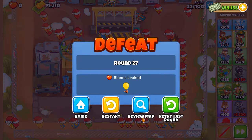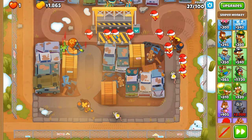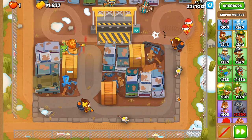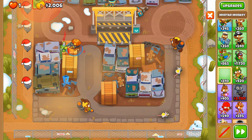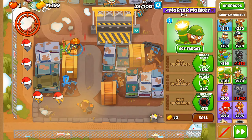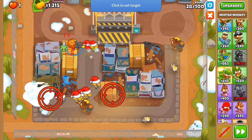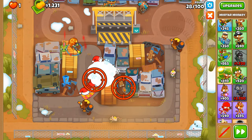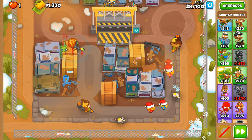Around round 27, sharpening stone helps out — it enables shrapnel to go through more balloons, which is nice. The mortar monkey — let's get that down. Come on, pop them. Once it's able to pop all the layers, just put it back into a spot where it won't be able to affect any balloons.